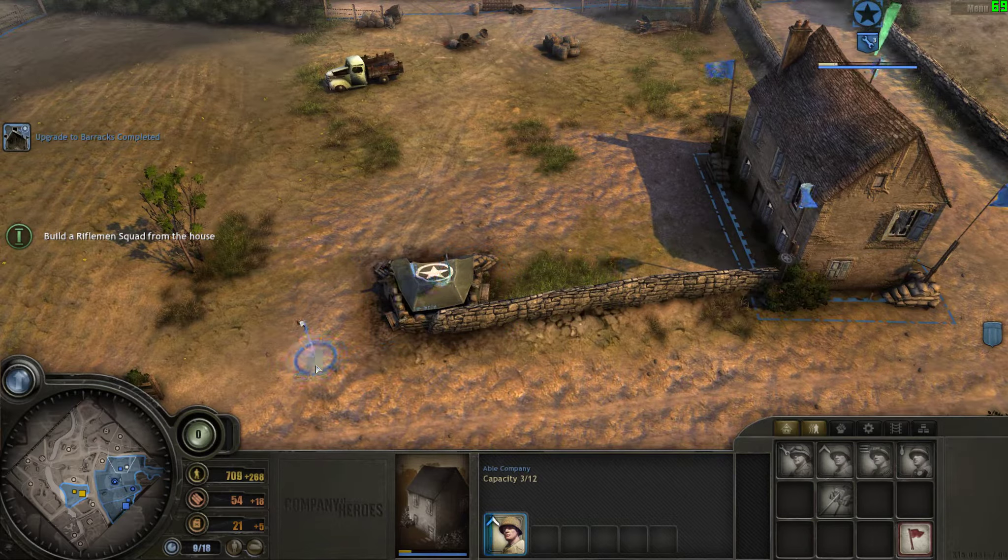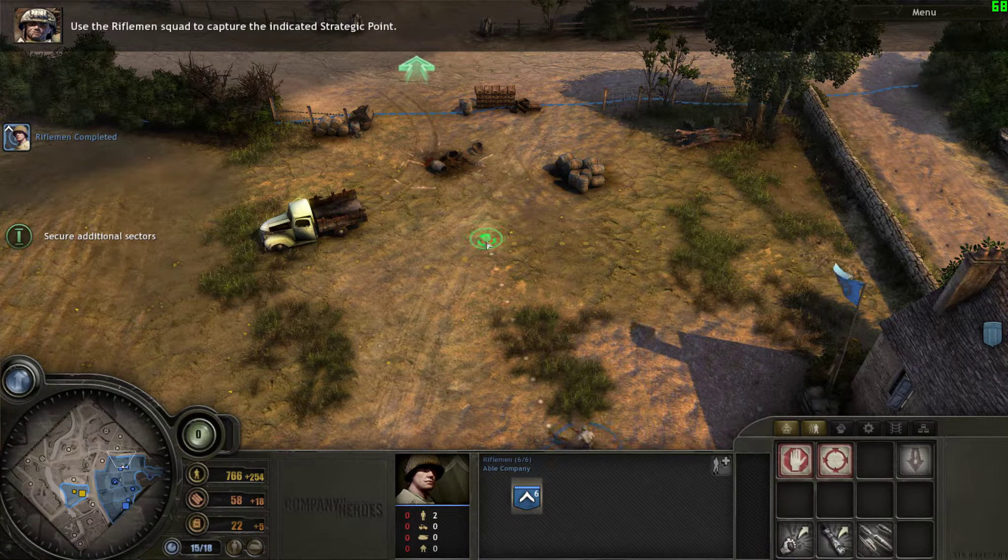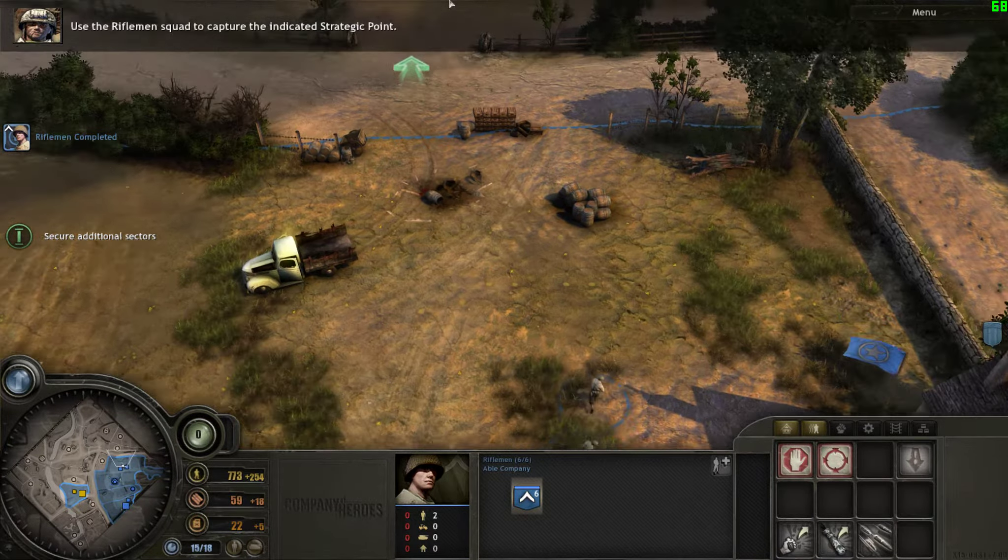Now you can deploy infantry squads from this building in exactly the same way you do from a barracks. Deploy a rifleman squad, then use the rifleman squad to capture the indicated strategic point.